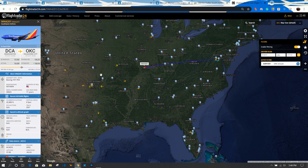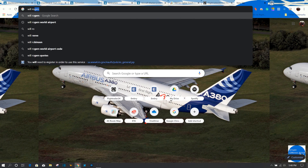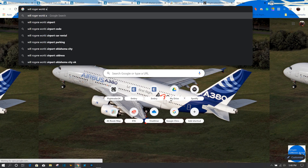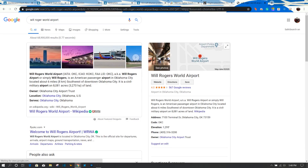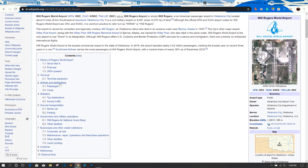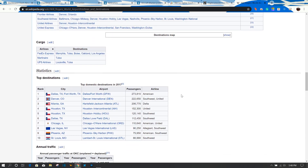The next tool you might use is Wikipedia — you'd just type in the airport name into Google and it pulls up the destination data. Wikipedia is good for average data, so you can see the top destinations. You can see Dallas/Fort Worth is number one, Denver is number two, Atlanta's number three, Houston's four, and so on. You can also see where Las Vegas sits on that list.